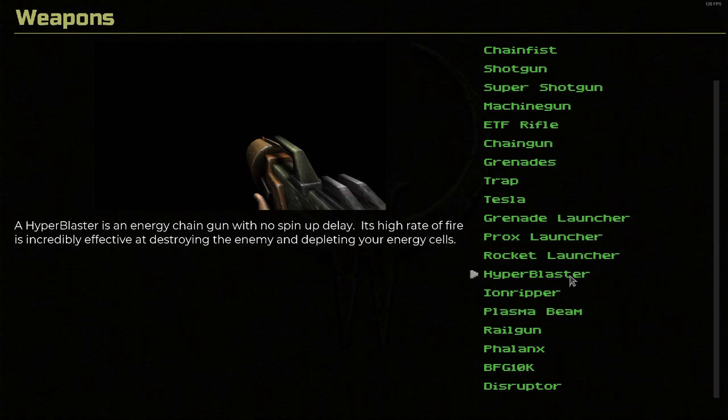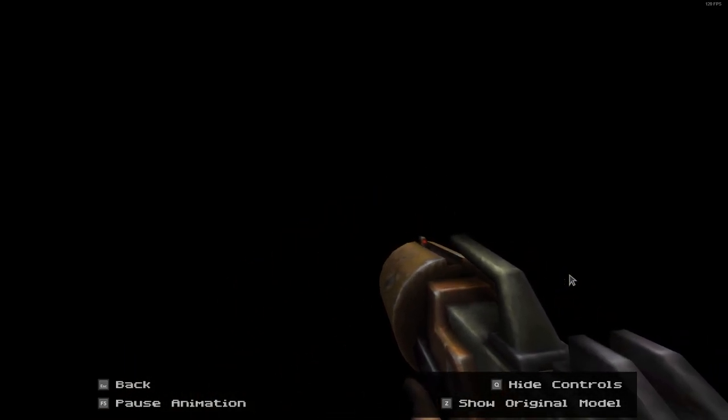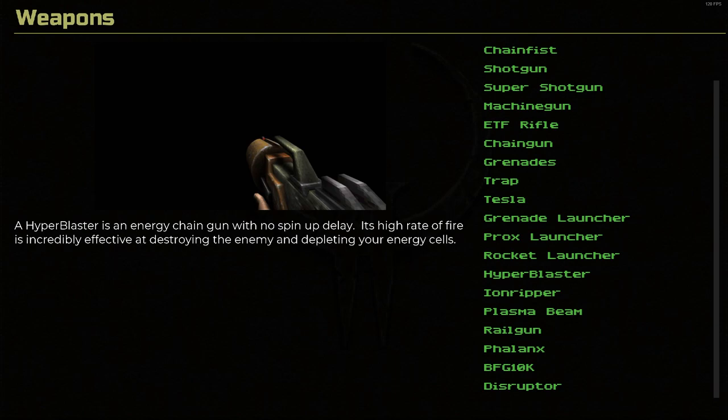Hyper Blaster. A Hyper Blaster is an energy chain gun with no spin-up delay. Its high rate of fire is incredibly effective at destroying the enemy and depleting your energy cells. You know, I always thought the Hyper Blaster should have just been a plasma gun — it's just too similar to the chain gun in my opinion. There's the original — it's got that little wobbly feature to the model. But yeah, the Hyper Blaster is still pretty badass.